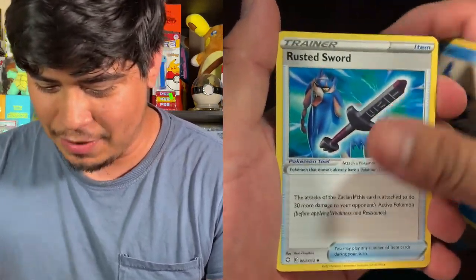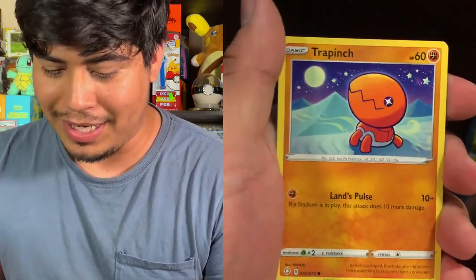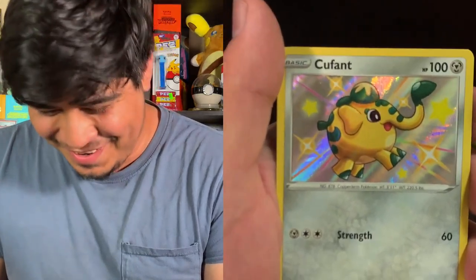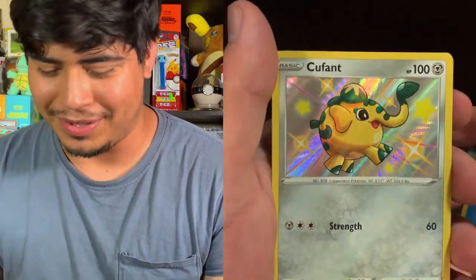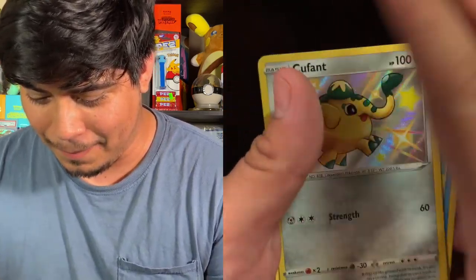I'm gonna save the next Shiny Fates for last. I do have a Crobat box and I believe I got a Dragon Pull box on the way. One, two, three, four — our next Shiny Fates pack: Butterfree energy, Cramorant, Rusted Sword, gym trainer, Shinx, Nickit, Rally, Trapinch again, Weedle again. We got an adorable little shiny — look how cute! And the rare is Boss's Orders. But look, look at the cute shiny! I got a shiny Pokémon today!